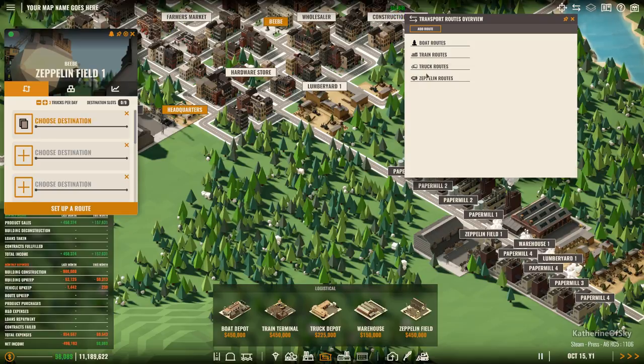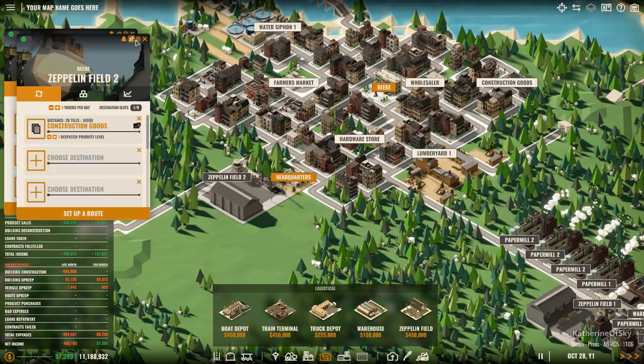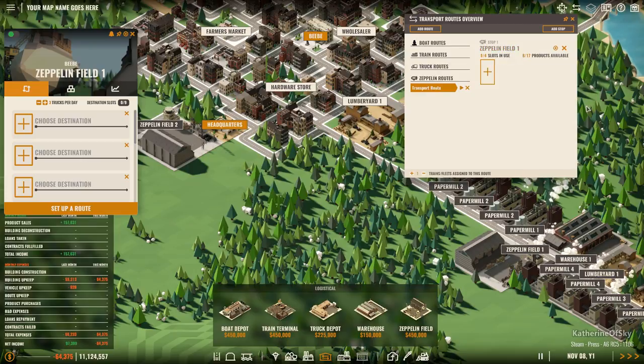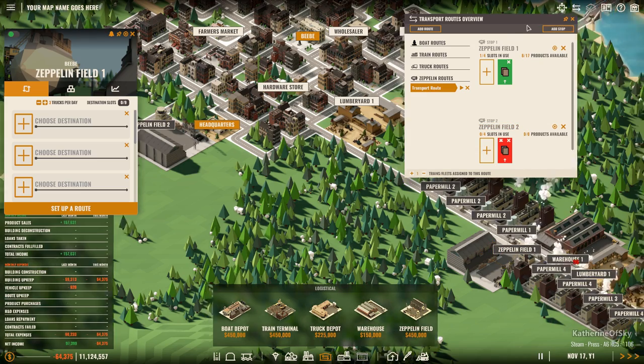Actually we don't need to choose the destination because we set up the route instead. The destination is for this building to say 'take your cardboard panels to the commercial establishment' - that's the output. But with the 'set up a route' feature, let's go to zeppelin routes, add a route, zeppelins from field one - and we'll choose our cardboard panels. It needs 17 products to go, then we'll add a stop to zeppelin field two and they will unload all this stuff.